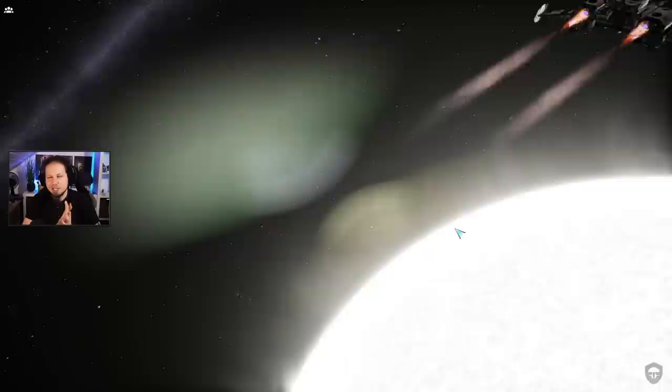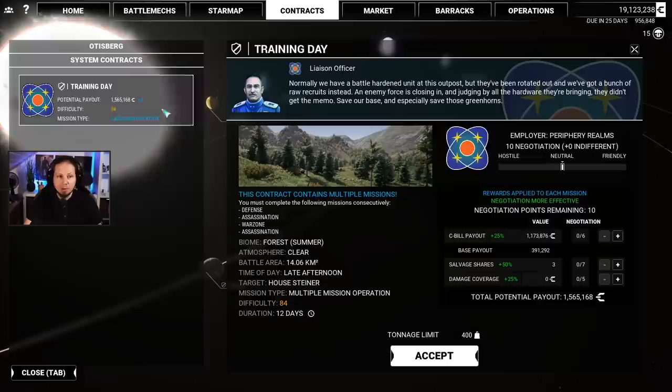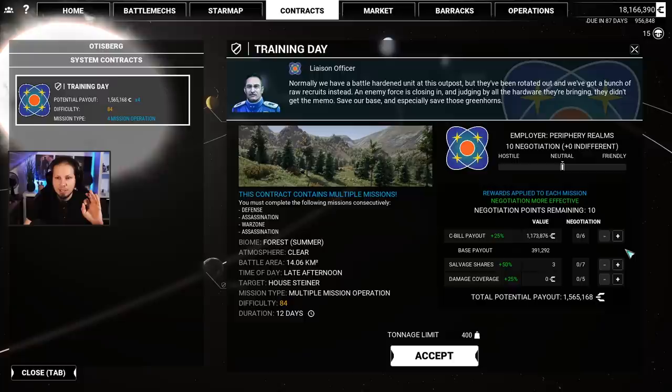Two Autocannon 20 Burst Fire — they have such great recoil. They kick like crazy. But they also deal a ridiculous amount of damage. So here it is — it's a four-mission operation: first defense, then assassination, then war zone, then again assassination. We have to think about the usage of our mechs quite thoroughly. Now we start.